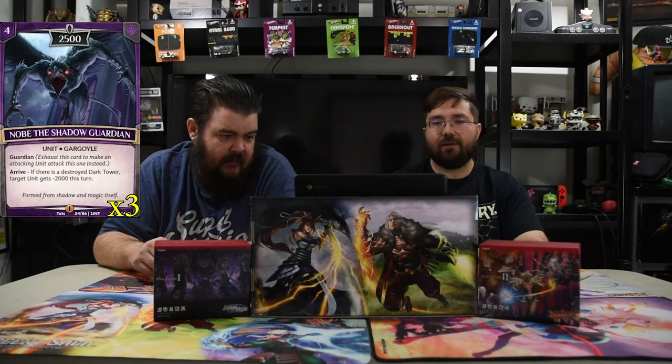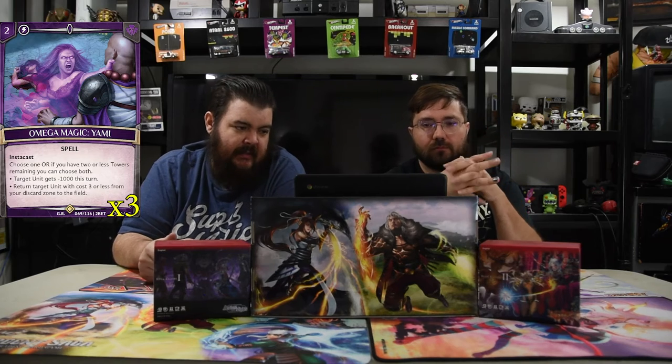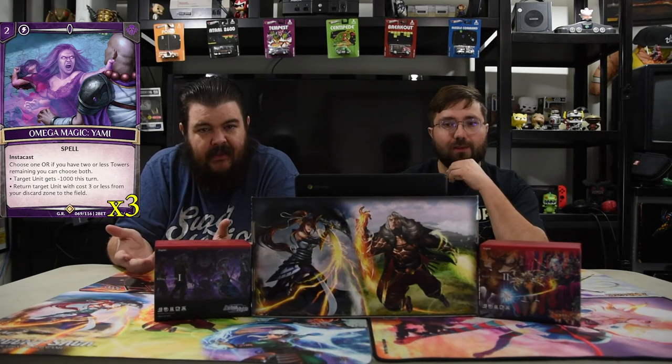For spells, we have Omega Magic Yami. It is a two-drop instant cast. Choose one — or choose two if you have two or fewer towers remaining: target unit gets minus 1000, or return a target unit with cost three or less from your discard zone. It kills a dude or returns a dude, and it's an instant cast, which makes it really good.